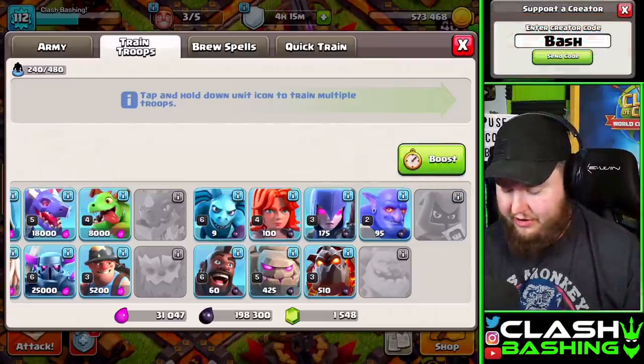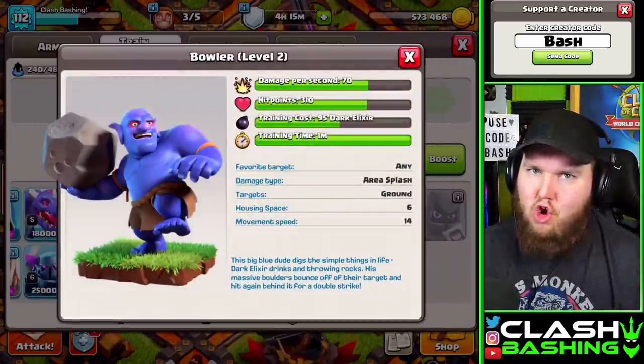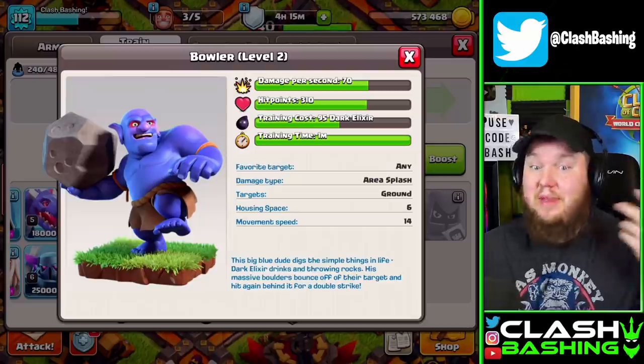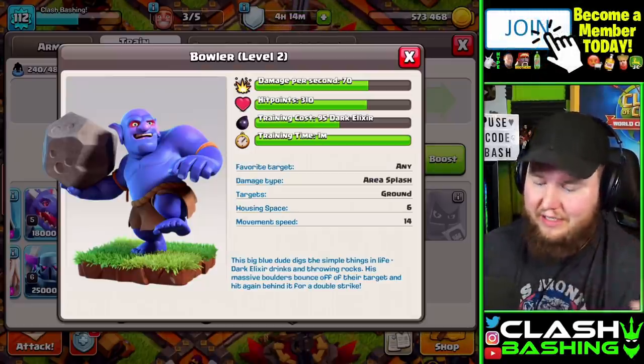There's a real answer. Here we go. The Bowler is - right there in his description - 'this big blue dude.' Big blue dude. Sorry guys, he does look purple, I'll give you that, but the Bowler is blue.